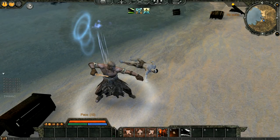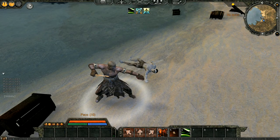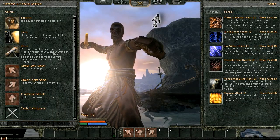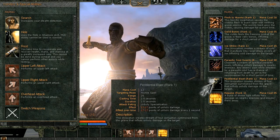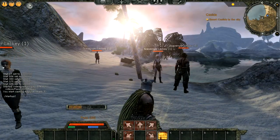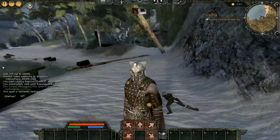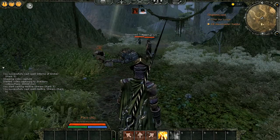Healing spells in Age of Conan require aiming, as they heal in a cone in front of you, rather than just picking a target and pressing a button. In the hostile tab, you will find spells to smite your enemy, impair their functioning, and otherwise harm them. For example, you will find spells that do area of effect damage based on the caster's position, as well as single target spells that do damage or impair whichever target you aim it at.